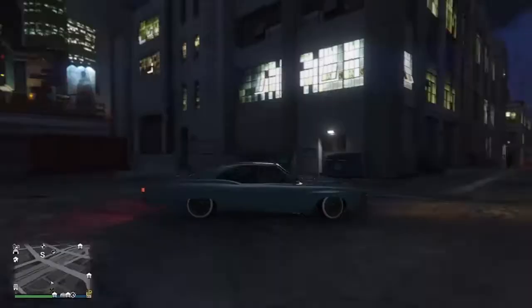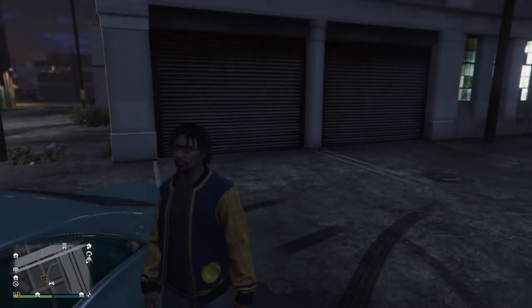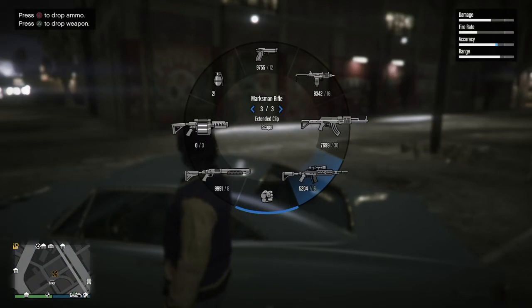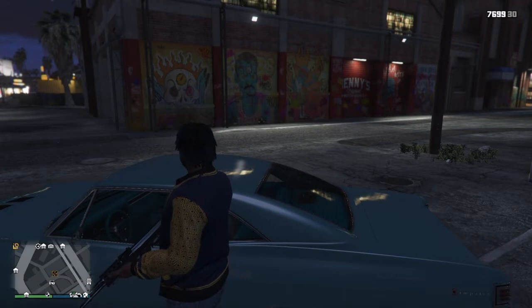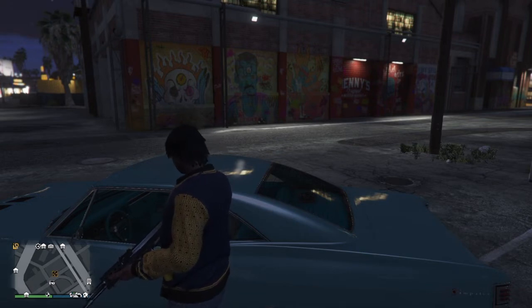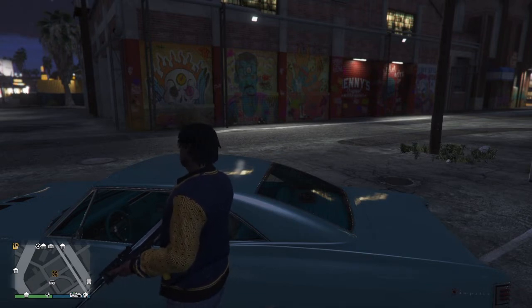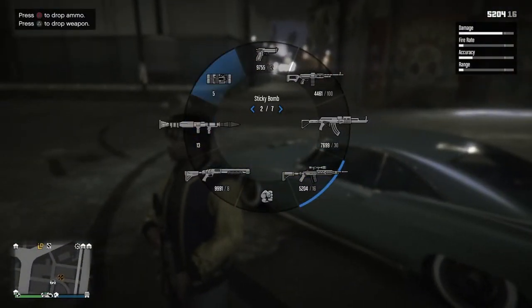I'm gonna show you the glitch on another car just so you guys can have another comparison. I'm gonna do it on this Impaler, as you guys saw at the beginning of the video. In my opinion, this car sits up really high stock. But this car is actually one of the best lowered-looking cars, especially if you have the right rims on it — this car looks amazing when lowered.